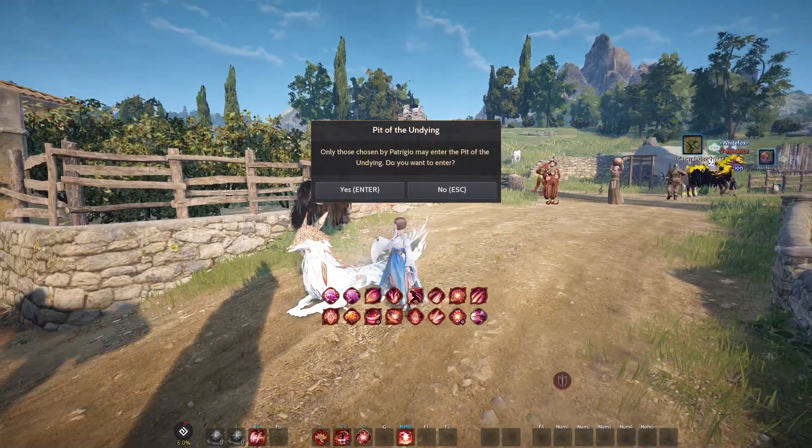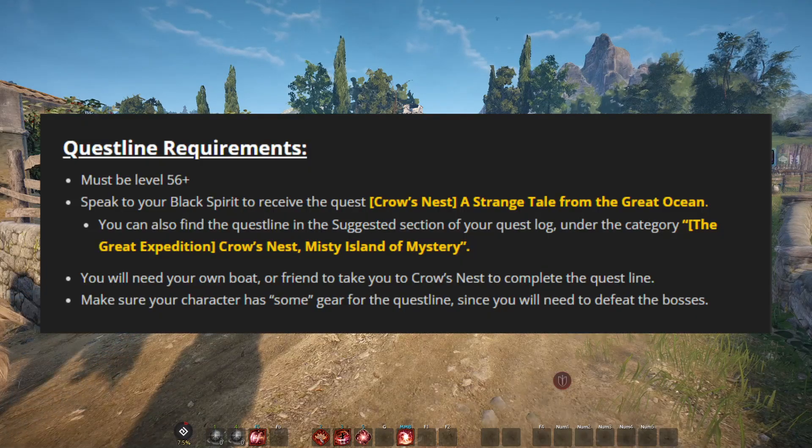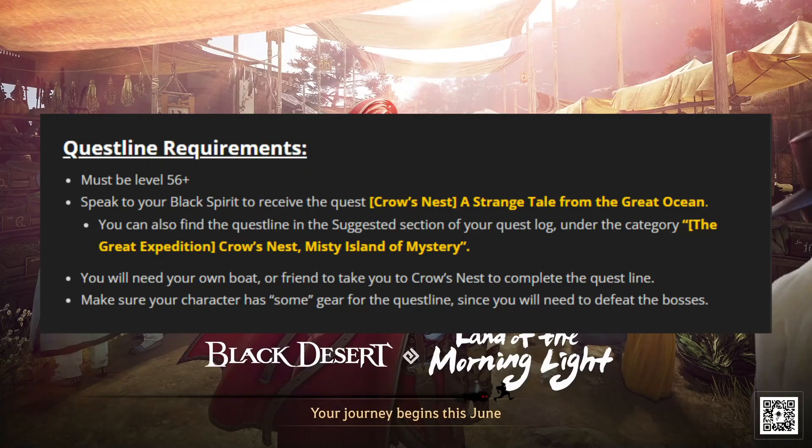So how do you get your insignia? To start, go speak with your black spirit, take the quest, get a boat, and head over to Crow's Nest.